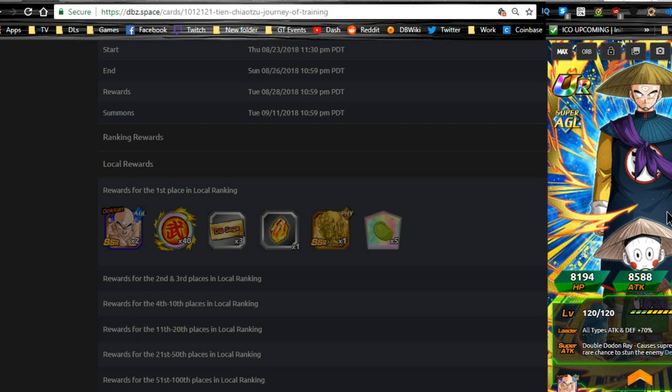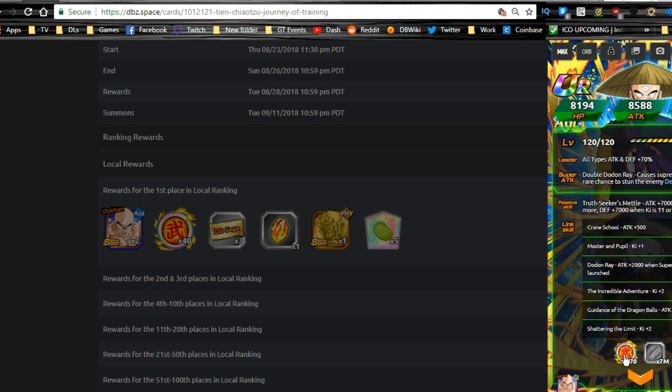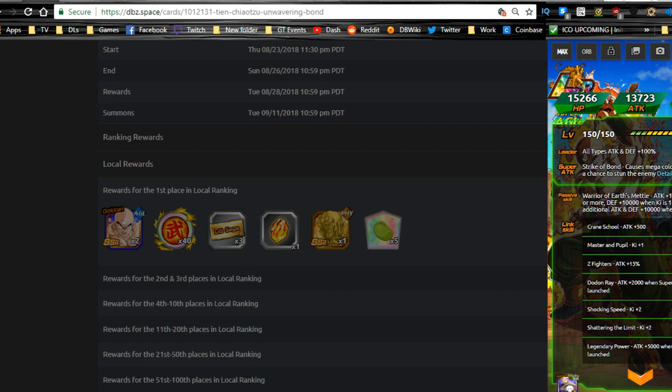He's not the best unit in game, but he does do well on a World Tournament team, so that way you get additional drops from the Hercule event. This one is going to require 70 medals to Dokkan Awaken, same thing as the Piccolo. Then you get him finally to LR.